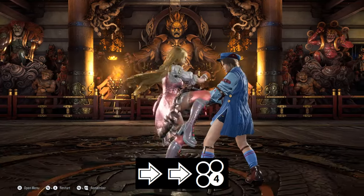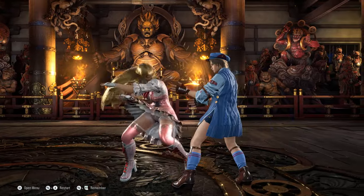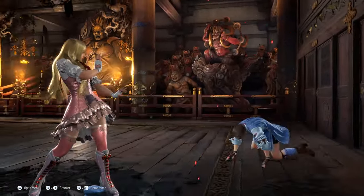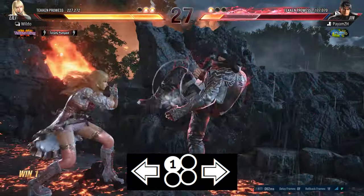Lily's main lows are down-3, forward-4, and down-1-2. After forward-4-4 and down-1-2, you can hold back to enter into her back-turn stance and utilise her back-turn mix. When you're in their face, back-1 into hold-forward can also be used to pressure with Lily's do-glide stance.